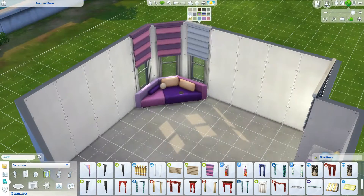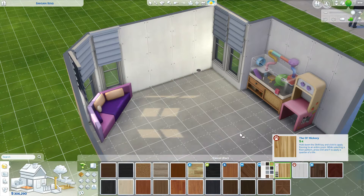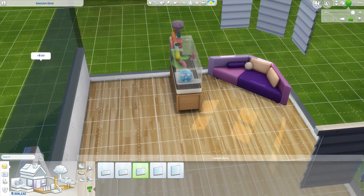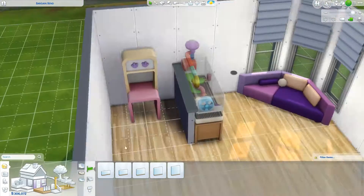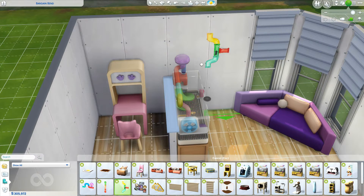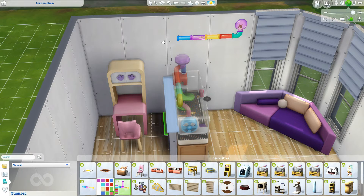To start off, I went ahead and got my hands on the My First Pet Stuff Pack, which I know was a lot of controversy out there, but for me personally I was really excited about it because I love hamsters and rats and little rodent critters. I wanted one of these pet cages for so long — even before we had cats and dogs, I wanted hamsters and stuff, I just felt like we needed them, so I was very excited about it.